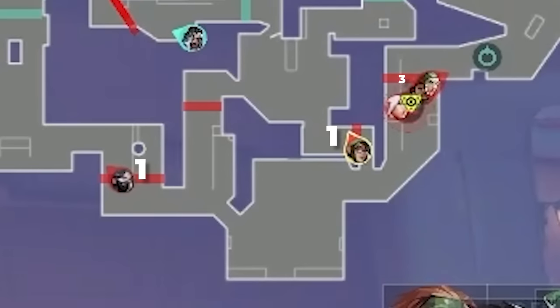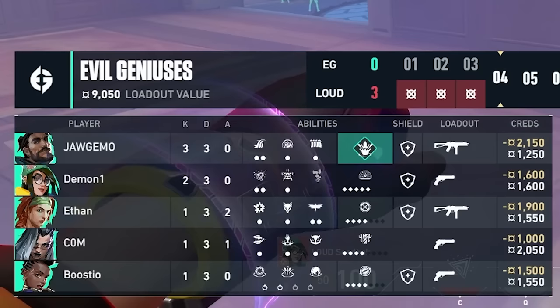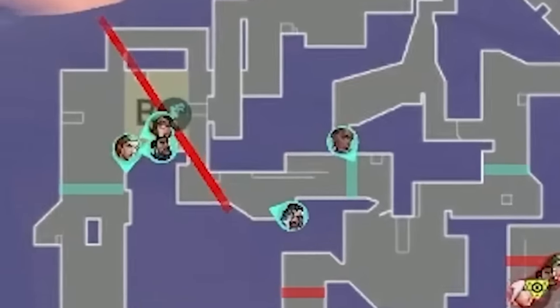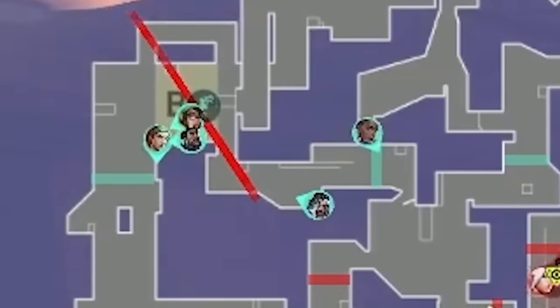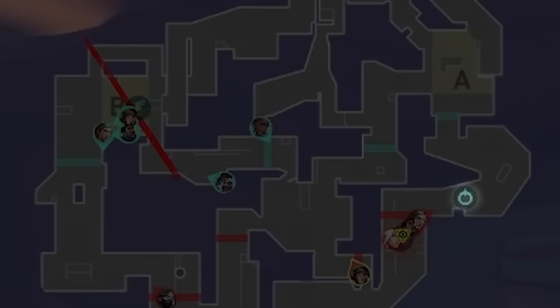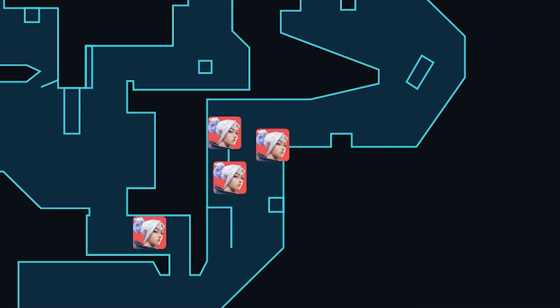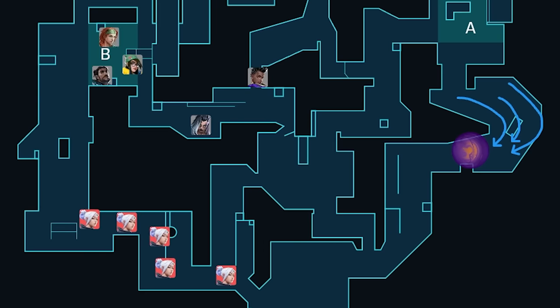Loud open with a 1-1-3 default — same as round 2. Viper is going to throw her smoke B long, Killjoy turret out mid, and the rest of the team is going to take A main control. EG are on a save, so they open with all 5 players towards B — set up to mow down Loud if they decide to split B. To bait Loud into going B, EG placed an aggressive Asher star A main. The plan: Loud's going to see the deep Asher star, think EG are fighting A main together, then rotate B — exactly where EG's stack will be waiting to pounce.